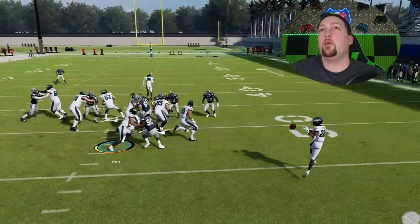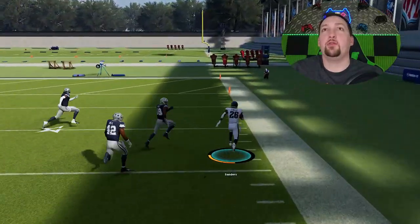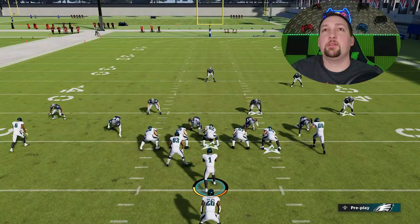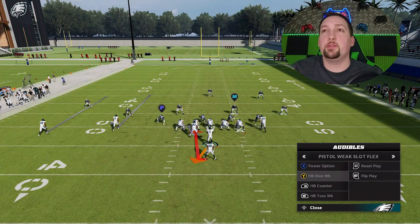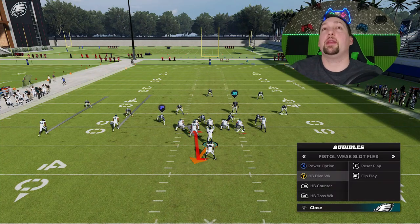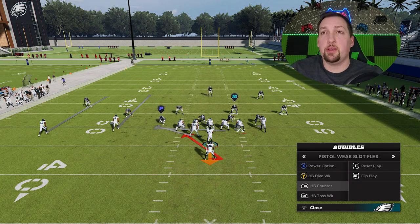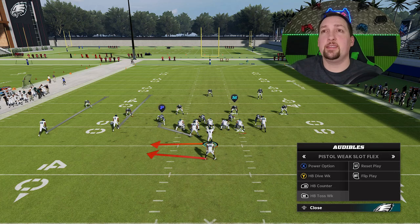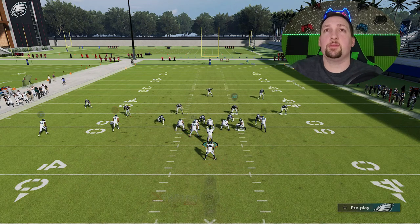Here we finally get that man coverage opportunity. I'm going to flip it with the right stick — not the whole play, just a quick flip. You can see boom, there's nobody out here holding this edge, and now we have nothing but a huge run lane in the opposite direction. We almost get about 45 yards on that run — that's why this is such a broken play. This is the perfect opportunity to switch over to the halfback dive week, which is a very good inside run. It's also a good look for the counter.